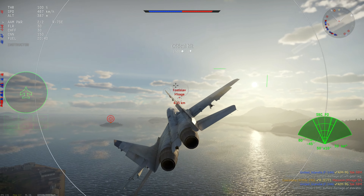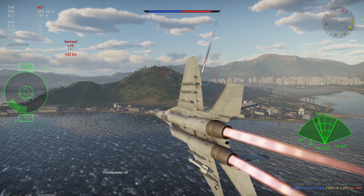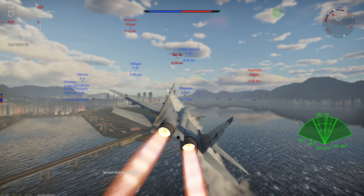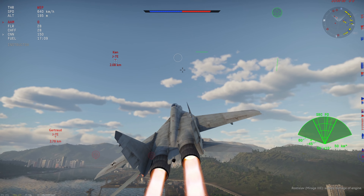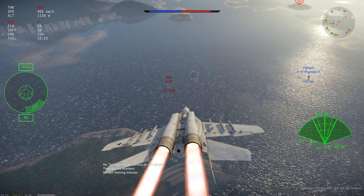The R-73E is an export variant, kind of like how the R-60MK is versus the R-60M — there's not really too much difference in that regard. Overall this thing functions more or less about the same as a MiG-29. I would say this is a really good turn fighter in a world where turn fighting means less. It's got fantastic missiles — the R-73s have thrust vectoring. They're not god-tier missiles; they can be fooled pretty easily by flares, but they are pretty solid.